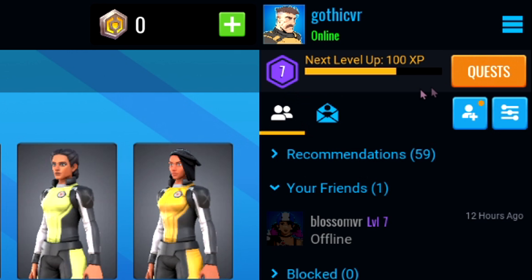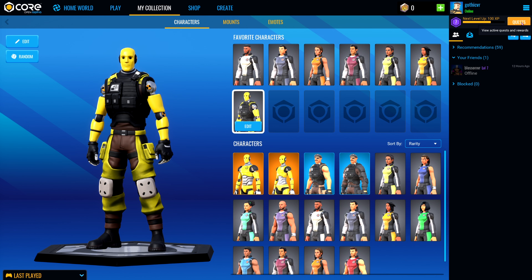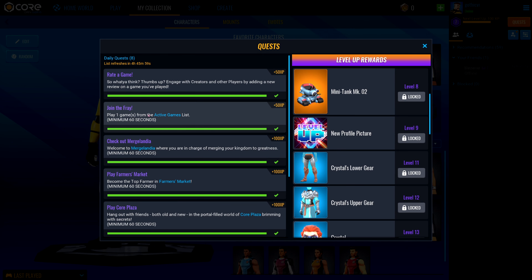Over here on the right-hand side we have quests. You can actually earn XP for your account, and they have daily quests for you to complete. For example, they'll ask you to play a game for at least 60 seconds — you just click the blue and it'll load you into the game. You'll get that XP, and as you earn it you're going to be leveling up, getting rewards about every level.